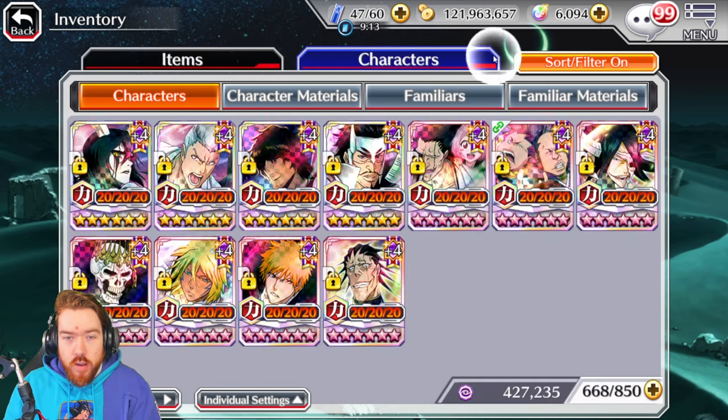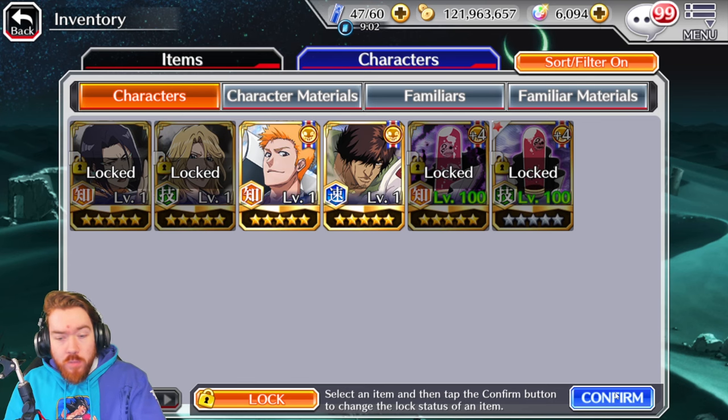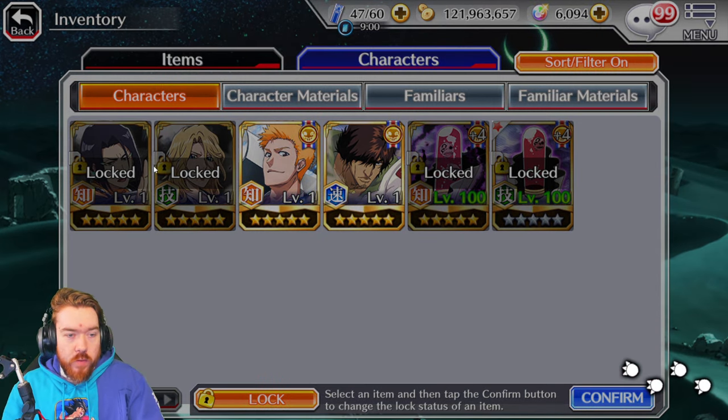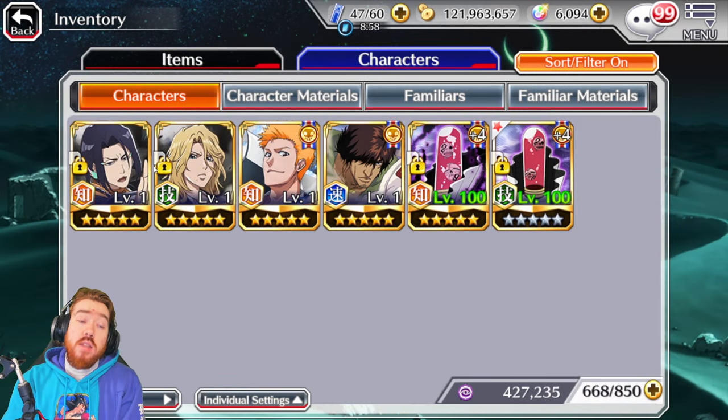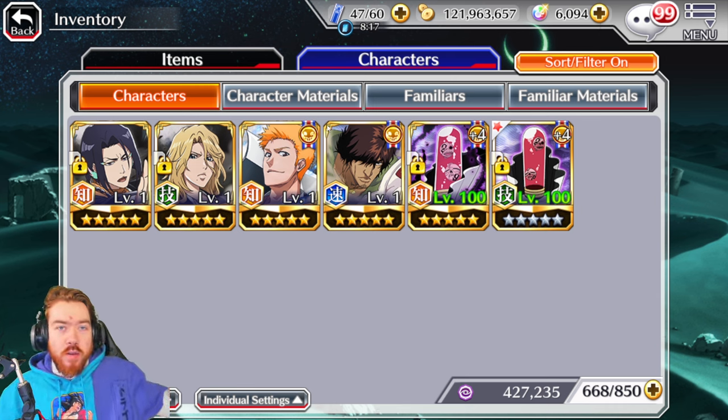If there's one banner for me to not go down to zero on, it's definitely this one, because I'm very interested to see what next month is going to be. Next month has a chance to be Thousand Year Blood War, especially if they're doing these three characters for now, and the current point event is all about Giselle. I'm very cautious with my orbs here because I want to save for the next big banner. Next month is Golden Week too — usually end-of-April is a big banner. Last year it was the Paris or Banner. Could be Kenpachi or Grimmjow, Rukia or Aizen, for example.